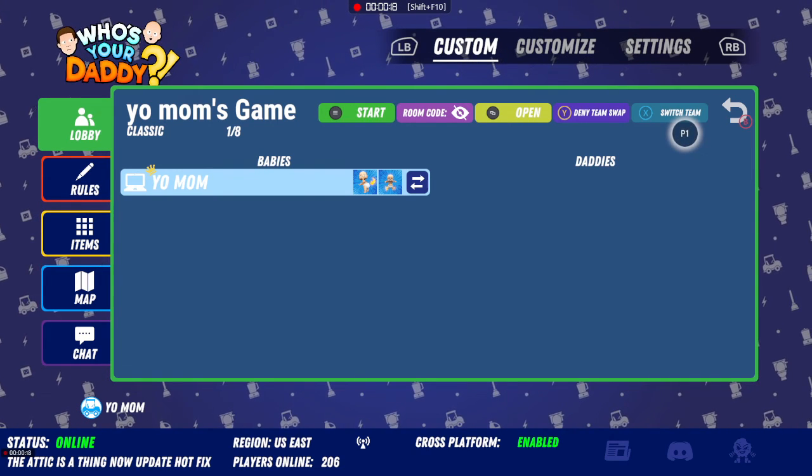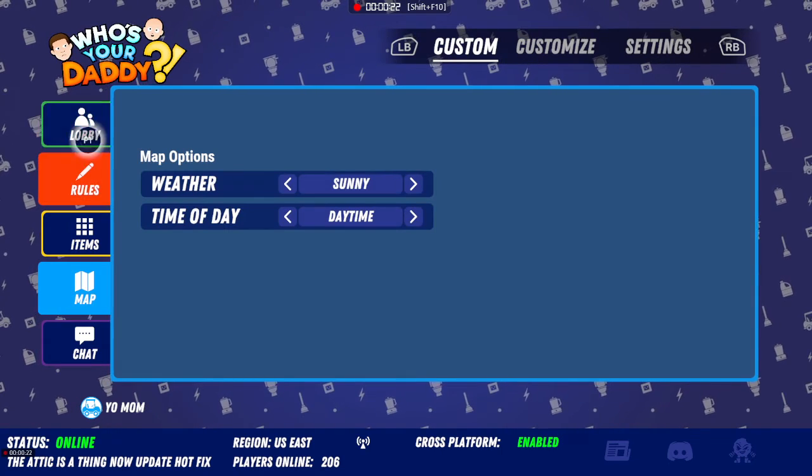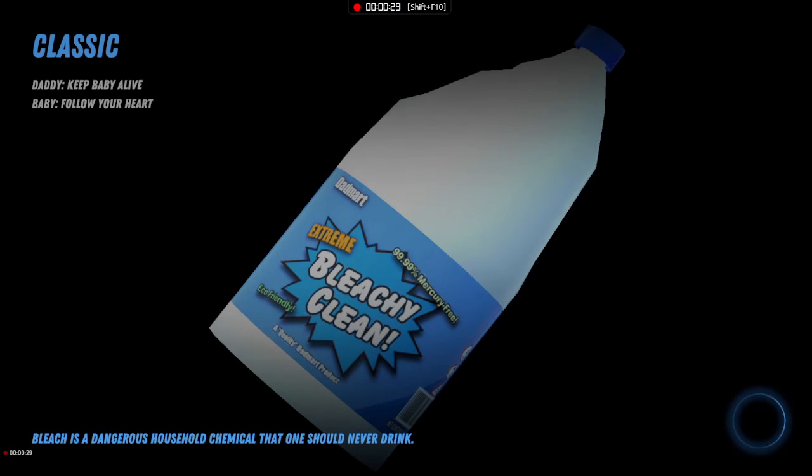My controller — there's my controller. Do you want to say hi? My brother doesn't say hi. It works as a baby but the daddy's just quicker.